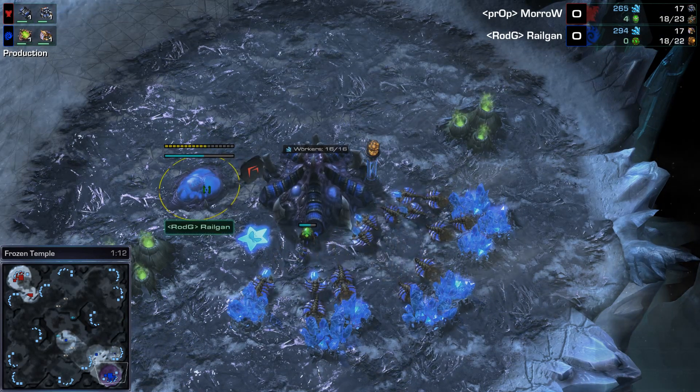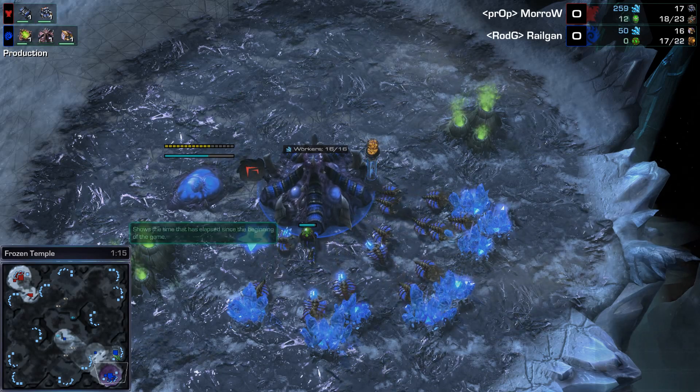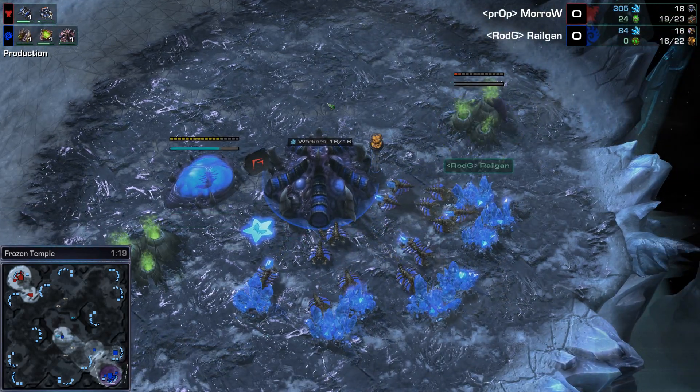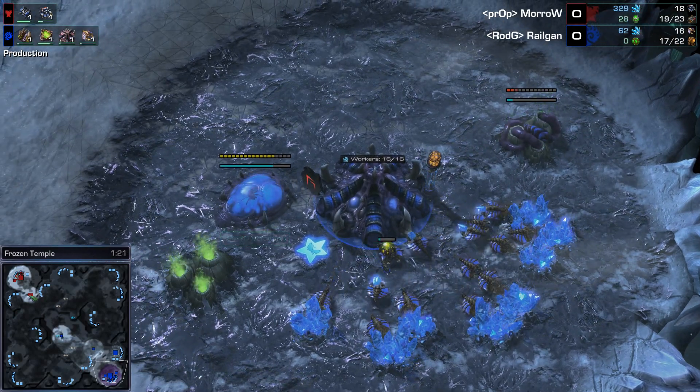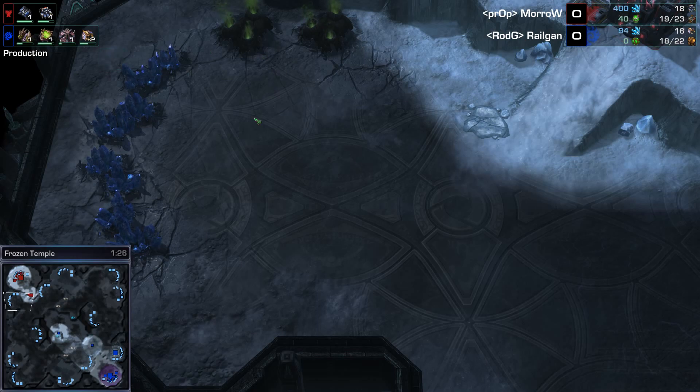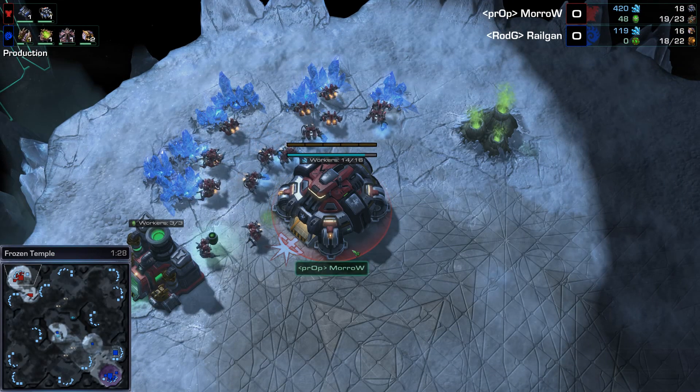Look at this — a pool first here from Railgun, pool first into his hatch. Pool there, no extractor... and there's the extractor. So he wants to have some lings out first, he wants to get some aggression on. This base could be in trouble — this natural is really, really hard to wall off. If Morrow goes for an early command center, it could prove to be a problem for him.